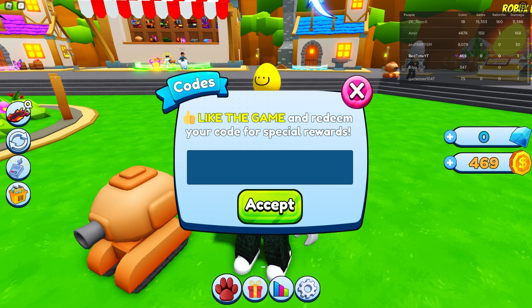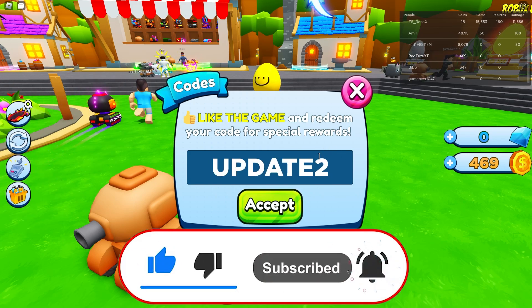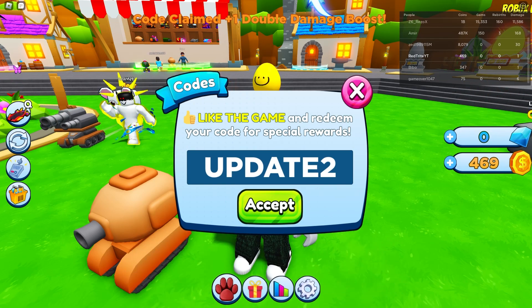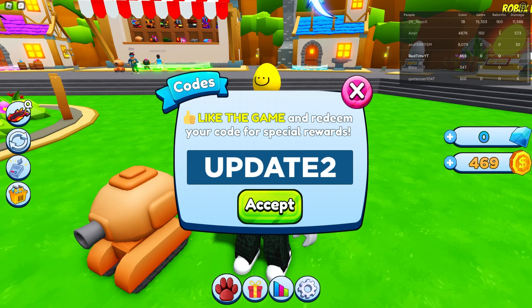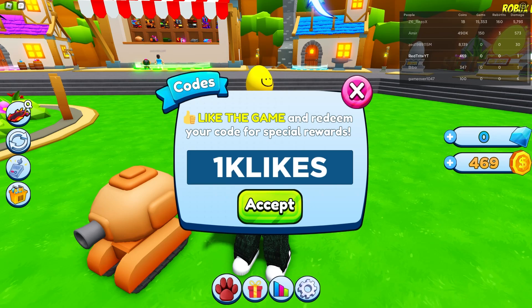Let's start with our first code, which is absolutely amazing — it's called 'update2'. This code gives a bunch of rewards. Let's press redeem — everything just got a one-time plus double damage boost. And then the next code is gonna get 1K likes, which gives a bunch of rewards including a double coin boost.